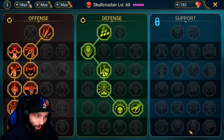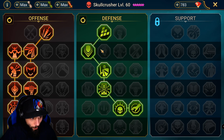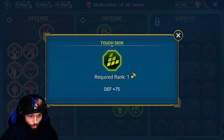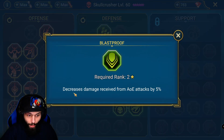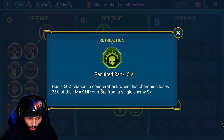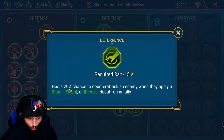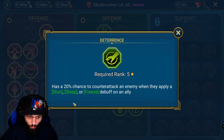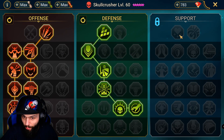For his masteries we went with offense and defense. The important masteries here are War Master, and then in the defense tree we want some extra defense. Blast Through decreases damage received from AOE attacks, which is really important for clan boss. Then we have a 50% chance to counter-attack when this champion loses 25% of max hit points, and also a 20% chance to counter-attack an enemy when they apply a stun, sleep, or freeze debuff. So we're going to have a lead that receives the stun, giving Skull Crusher that 20% chance to counter-attack and recover more health so he doesn't die.